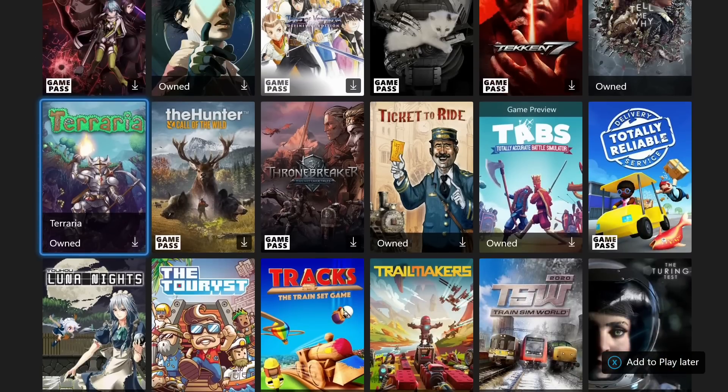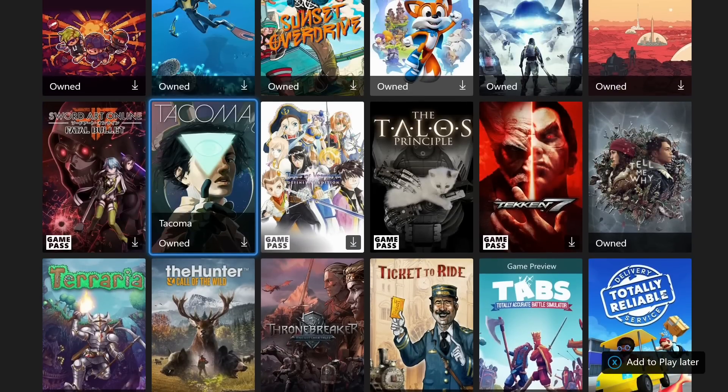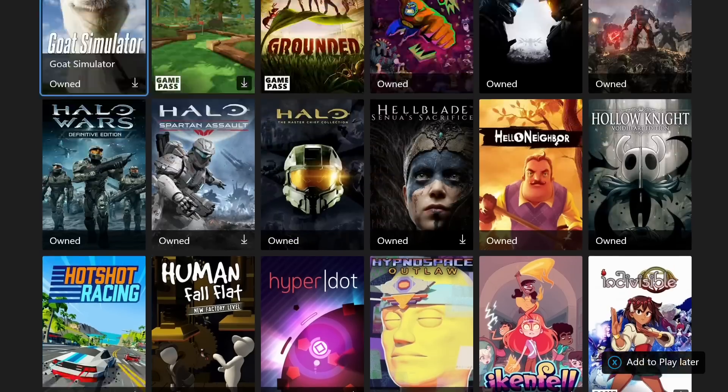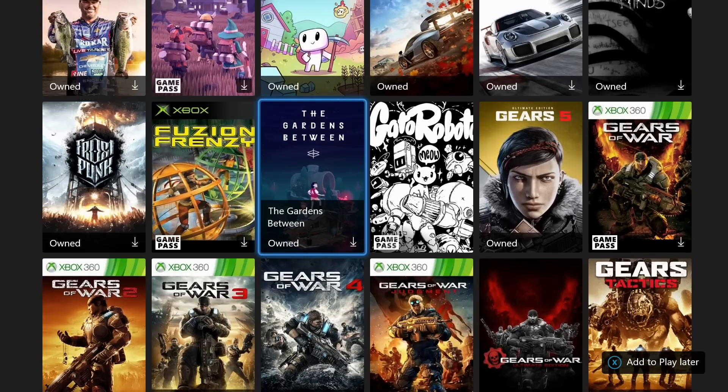Next up, I have a game in the T's and that is Tacoma. One very important note about Tacoma is that this is your last chance to play it — this game is exiting Game Pass at the end of October 2020. You can do it in right around 45 minutes. Then we have a game called The Gardens Between, which is a fantastic game. I have a guide for it as well, and this one will take you around one or two hours. You can play it kind of naturally and get a decent chunk of gamer score, or go through with a video guide and do it in about an hour.